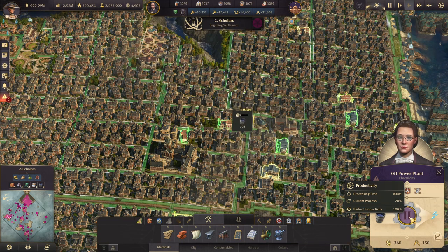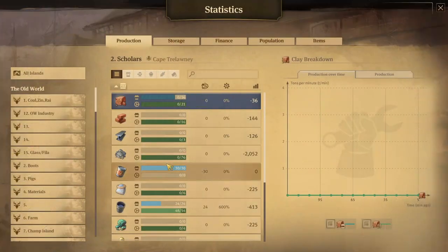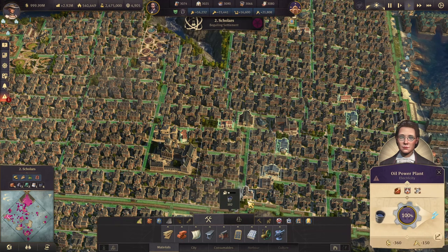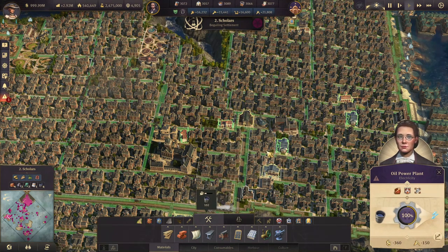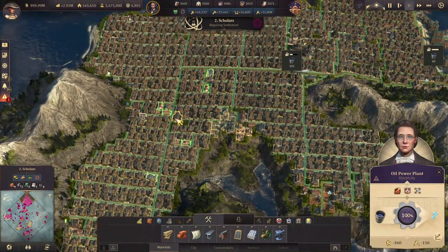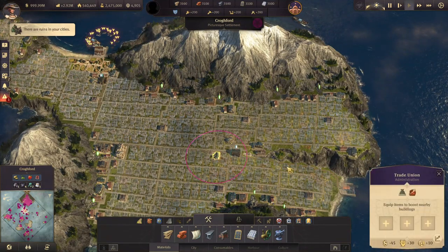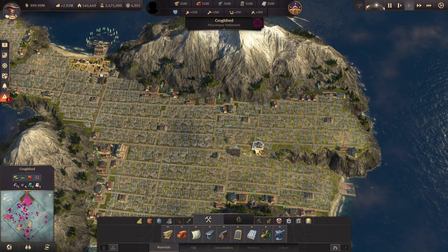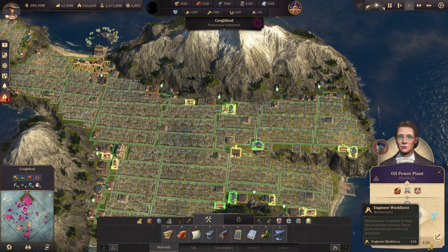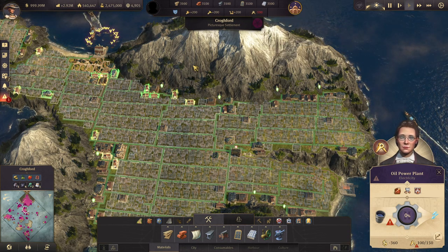You can use Ctrl-Q to open the production tab and see how much oil you're producing versus using. For oil power plants you can also use items, particularly to decrease your workforce — otherwise it's 150. If you have two power plants on an island you can quickly go negative on workforce, especially on a record-style save, so you'll want items like the Printing Press or Extremely Loud Bell to reduce it.